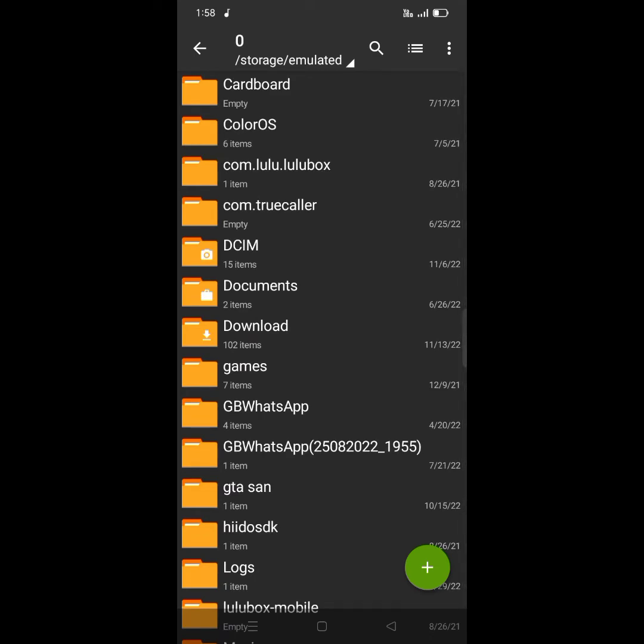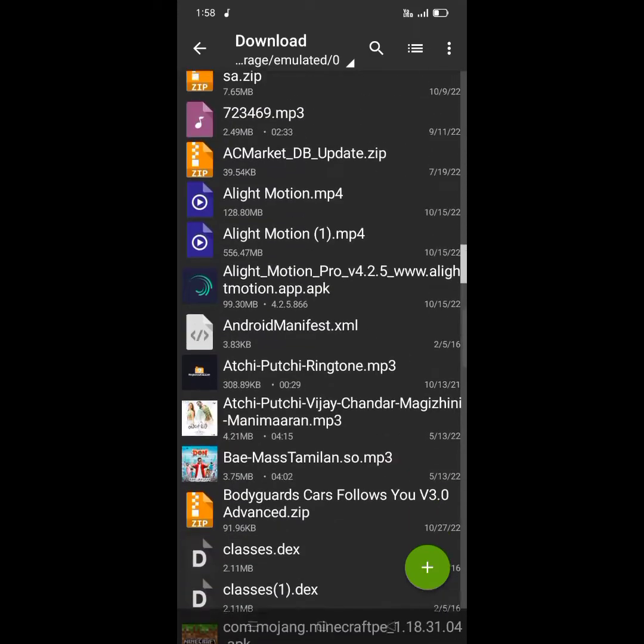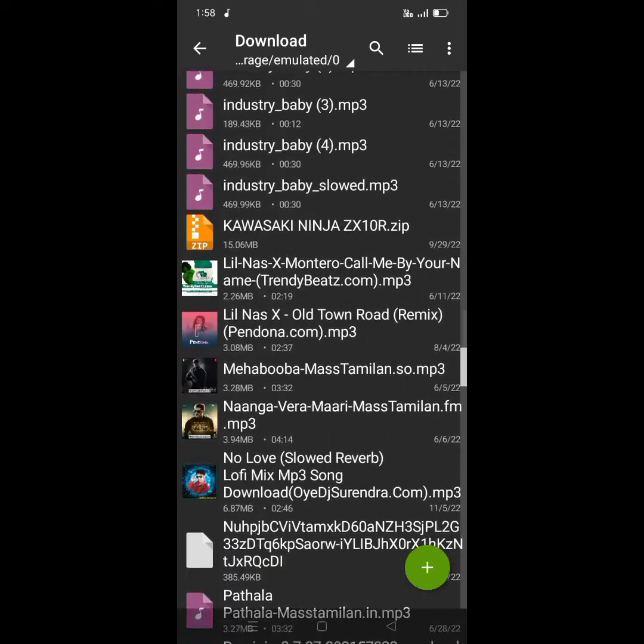Go to Downloads. We will see you in the folder. Downloads. There is a bodyguard. How do you know? How do you know the bodyguard?